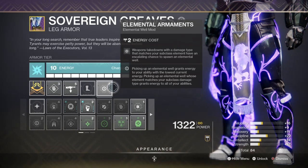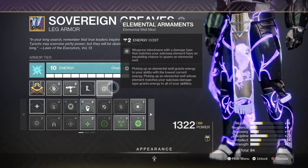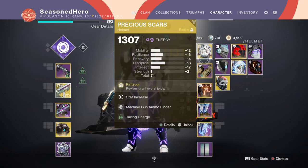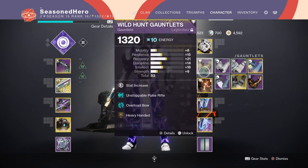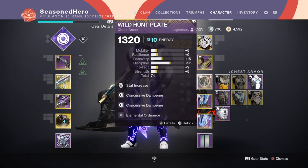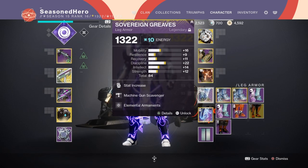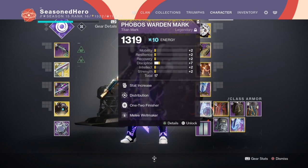Now as we have covered the main topics of the setup, here are the mods and how they affect the build. For Helm we have Resilience, Machine Gun Finder, and Taken Charge. Arms we have Minor Resilience, Unstoppable Pulse Rifle, and Heavy Handed. Chest we have Discipline, Concussive Dampener x2, and Elemental Ordnance. Legs we have Discipline, Machine Gun Scavenger, and Elemental Armors. Mark we have Minor Discipline, Distribution, 1-2 Finisher, and Melee Wellmaker.